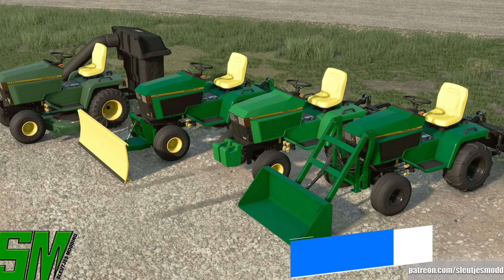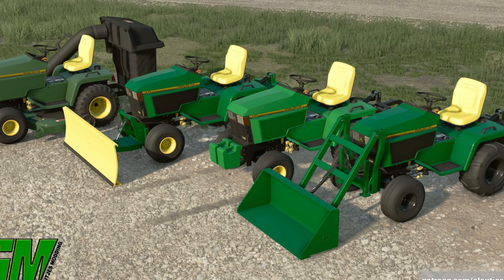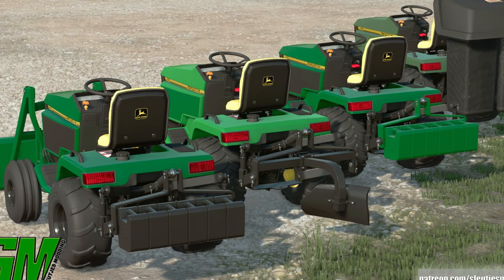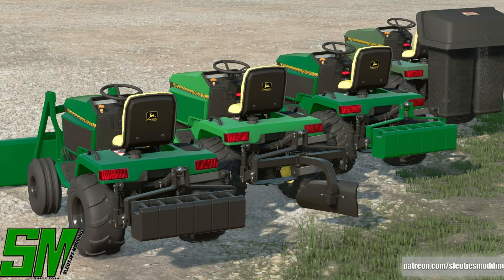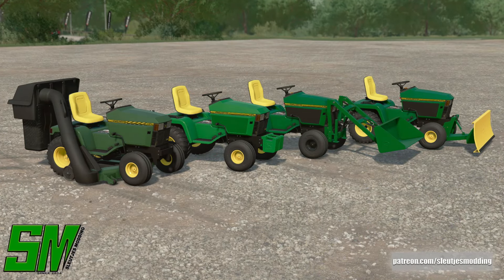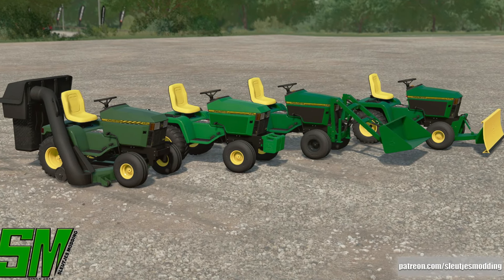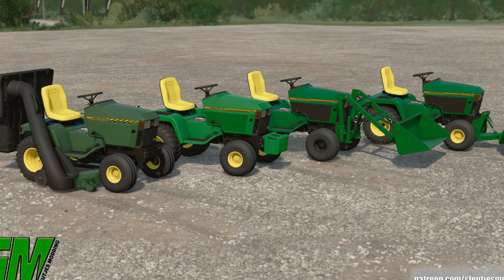Jumping over to mod news - Slucia Spawning dropped more information on their John Deere riding lawnmower, aka the John Deere 445, that we saw for the first time about two weeks ago. They say the mod pack is ready to be sent off for testing, and we can see in the pictures the tractor itself, mower deck, bagger, front loader, front weight, front blade, rear weight, and what looks to be a plow, in addition to some color and customization options.